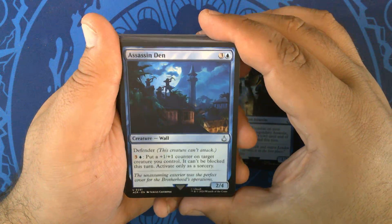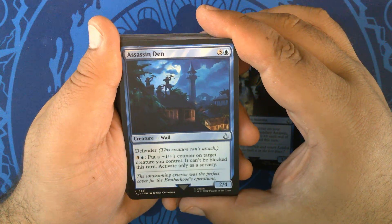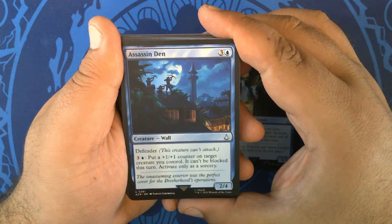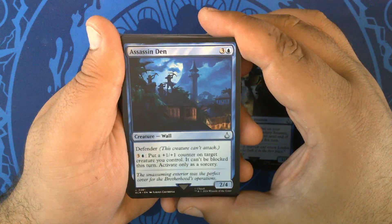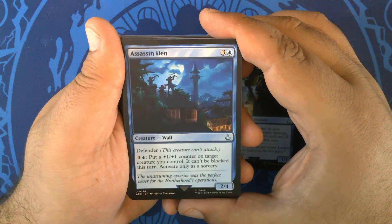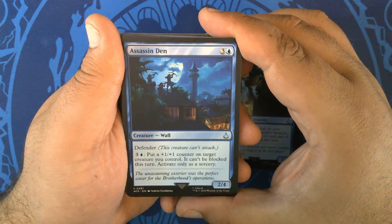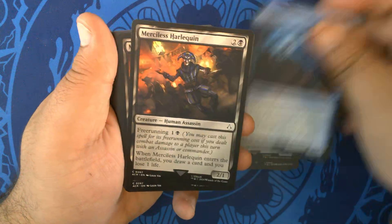Assassin Den — why was this not a land? Three and a blue for a 2/4 Wall with Defender. This creature can't attack. For three and a blue, put a +1/+1 counter on target creature you control; it can't be blocked this turn. Activate only as a sorcery. That's kind of cool, though it probably shouldn't have been a wall. Two of those.